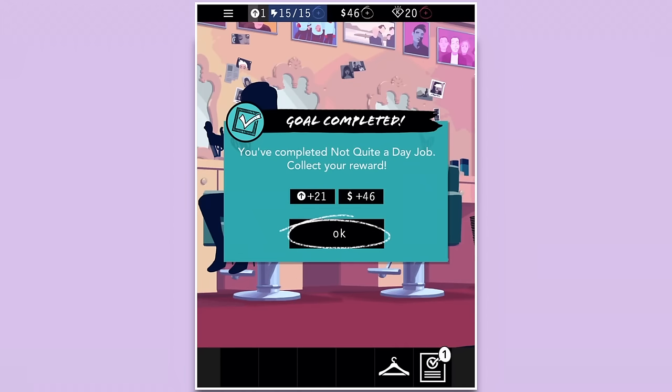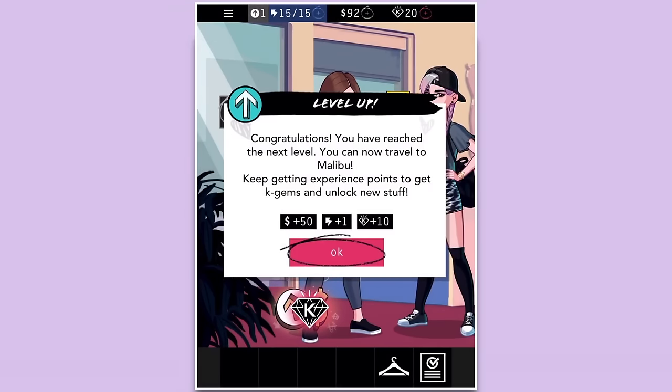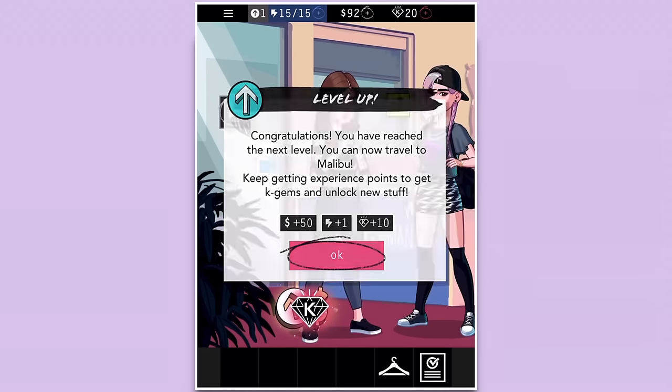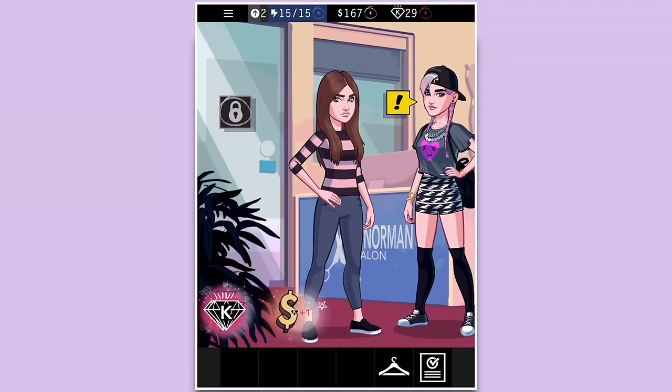We got 21 experience points and 46 monies. 'The more blue stars you collect, the better your star rating.' We got 10 experience points, 75 money, and one of the little diamonds — I think they're K gems. 'Congratulations, you have reached the next level! You can now travel to Malibu!' I said K diamonds but it's K gems — and you unlock new stuff. We just got a bunch of K gems!